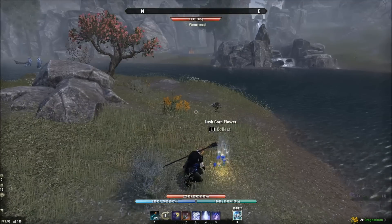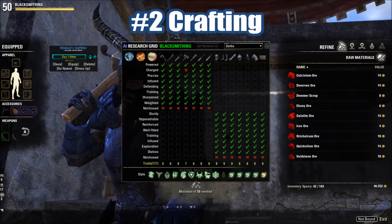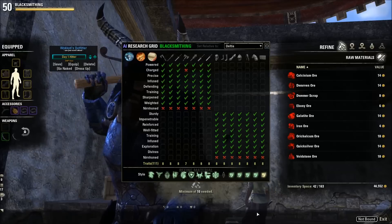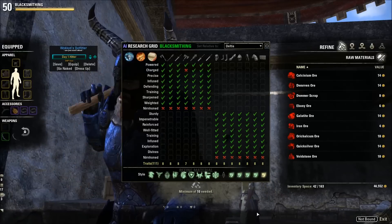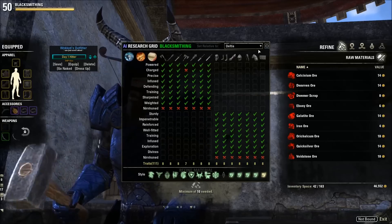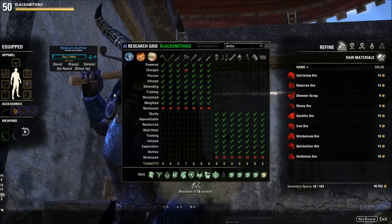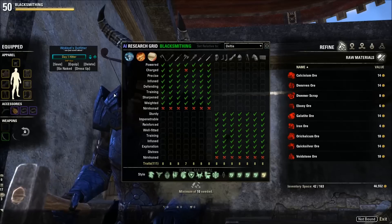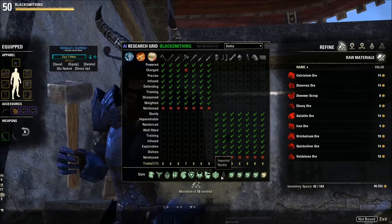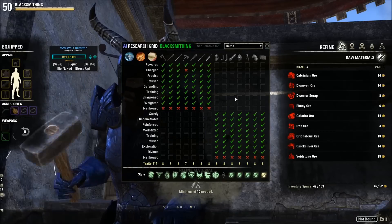Number two: crafting. To make money crafting you need to know a couple of things. First, research your traits. Whether you're new or returning, an AI research grid add-on lets you track which character has which traits unlocked. I highly recommend having multiple characters do crafting because of the skill points required. You'll also want to get all the motifs you can — imperial, Dwemer — and learn all the traits you can.